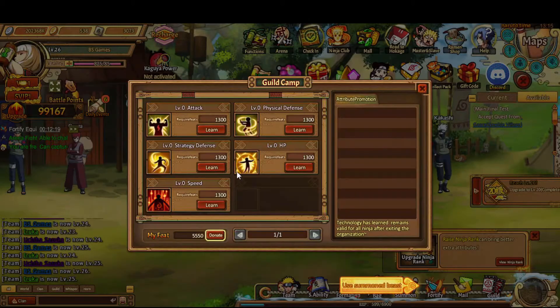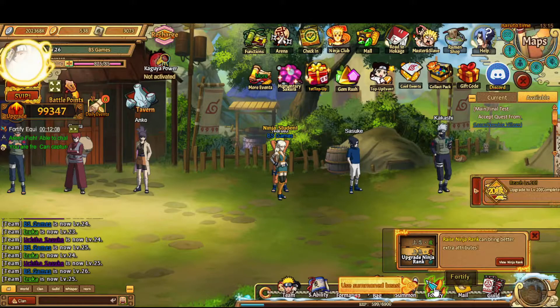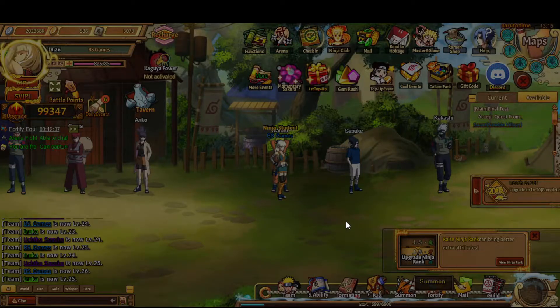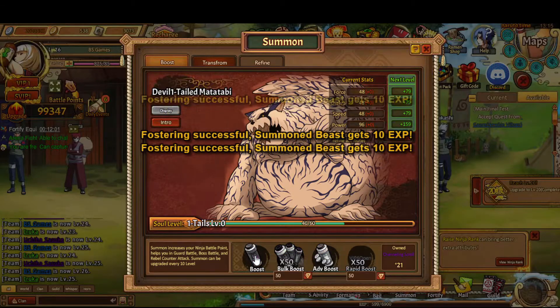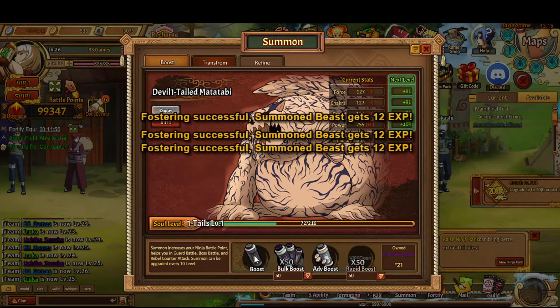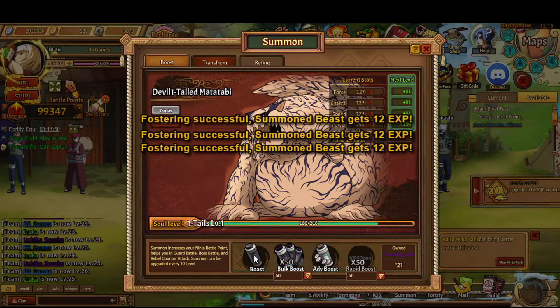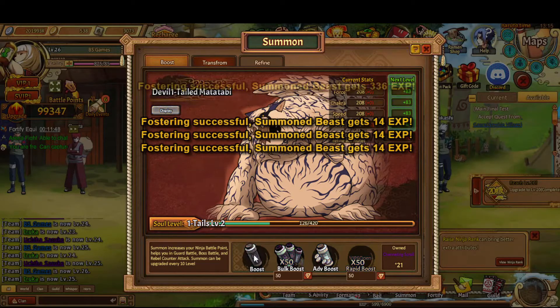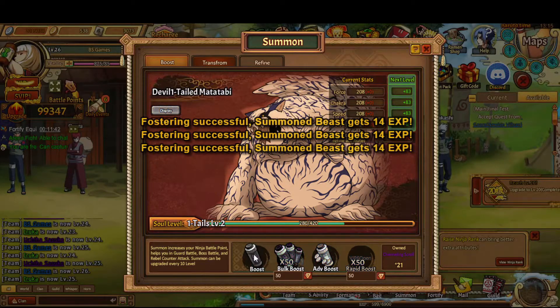Donate as much as you can to your guild at all times. I've upgraded my attack — it's the most important stat. And because I have so much money from the gift codes and stuff, I'm just going to level it up a whole bunch. My goal is to have it at four tails; I think you should have a four-tail by the end of the week, but honestly if you use those gift codes you can get it by day one.